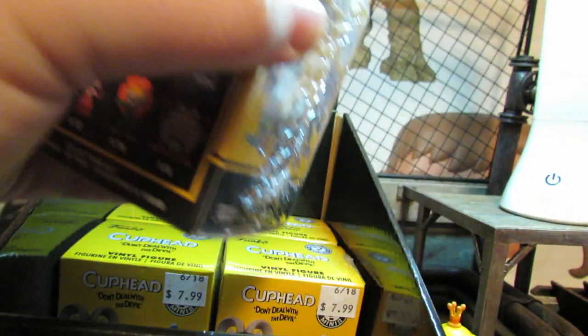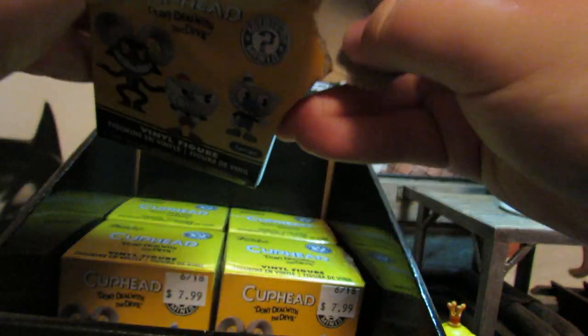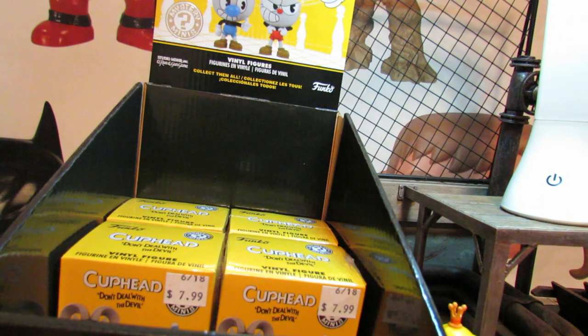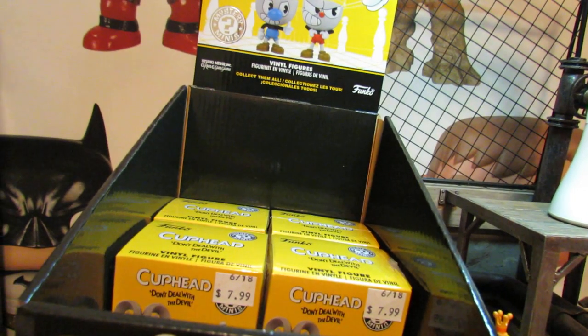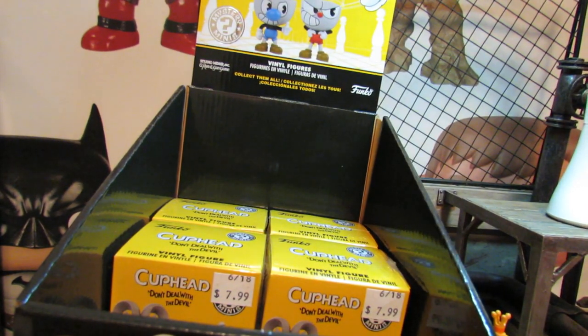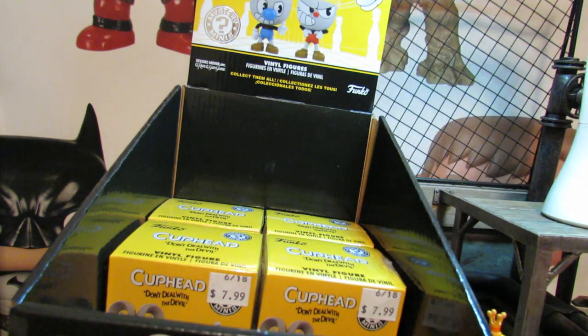Then another one of the blue dough ones. This is number 4 — the whole front of the box ripped. I had to open it off camera. It's a slot machine. There's another 1 in 6, so we have two 1 in 6s.